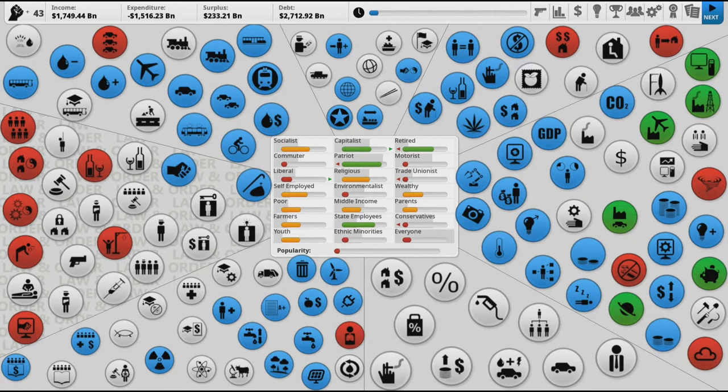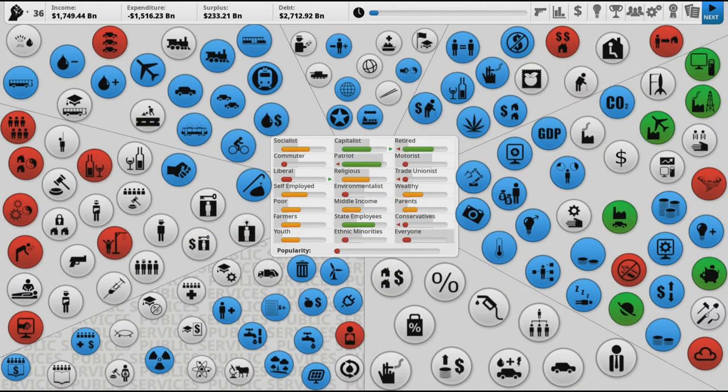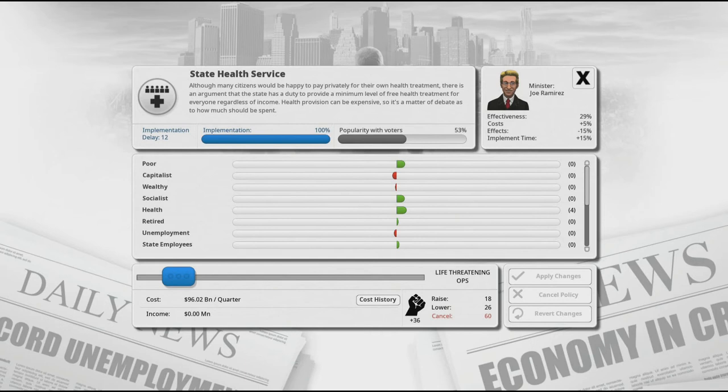I'm going to continue focusing on crime before doing the Freedom Dividend and stuff like that, because it's really important to get this down. So I'm going to increase spending on prisons a lot, which actually makes liberals happy — surprisingly. And since I have a lot more political capital, I'm going to increase healthcare spending. Another one of Andrew Yang's policies is the public option, so this definitely fits as a Yang-type policy. Drastically increasing public healthcare spending lowers unemployment, increases health, makes socialists happy, and makes capitalists unhappy — but we'll fix that with other policies.